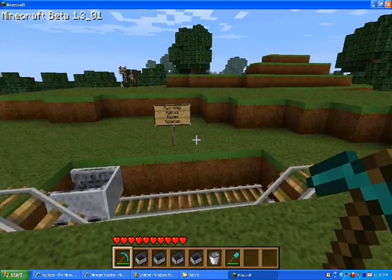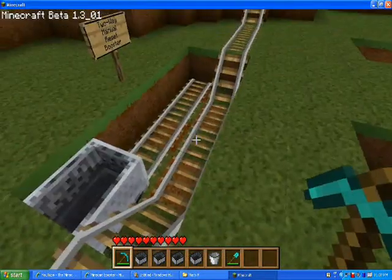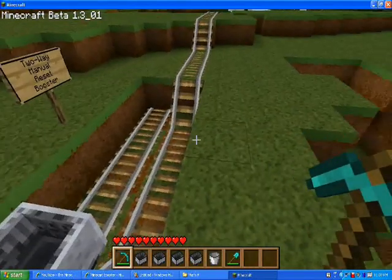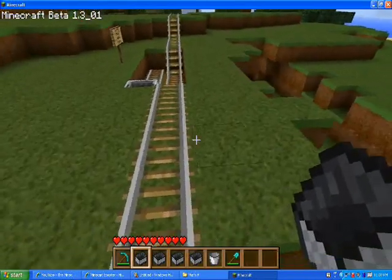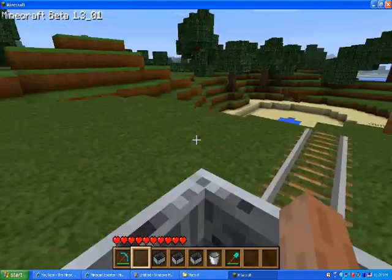Okay, so this is the 2A Manual Reset Booster. It's a pretty simple one to build, pretty small. Basically how it works is that you come in one way and you get boosted out this way.